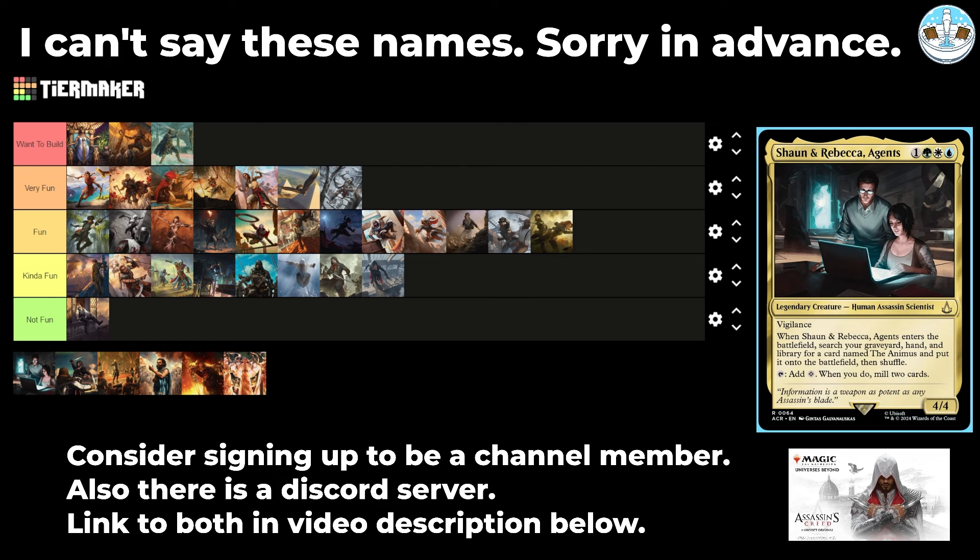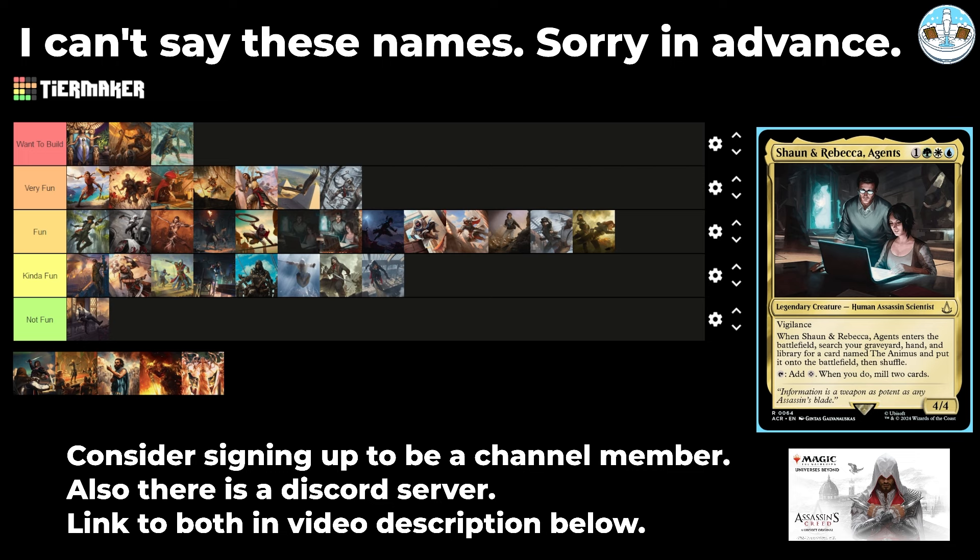Next up is Shaun and Rebecca, Agents — a 4-mana 4/4 human assassin scientists with vigilance. When they enter the battlefield, search your graveyard, hand, and library for a card named the Animus and put it onto the battlefield, then shuffle. Tapping it for a colorless lets you mill two cards. The Animus is a 2-mana legendary artifact — at the beginning of your end step, exile up to one target legendary creature card from a graveyard with a memory counter, and tap until your next turn, target legendary creature you control becomes a copy of that exiled creature. So it's like a Bant Mill deck. It earns its place in Fun.